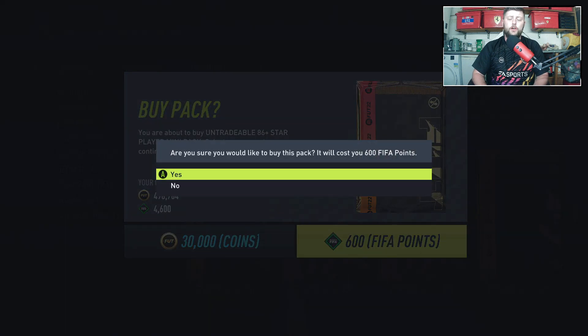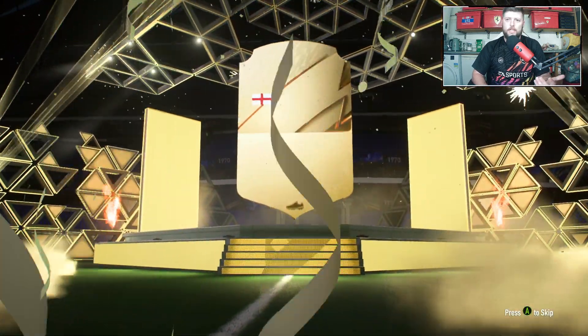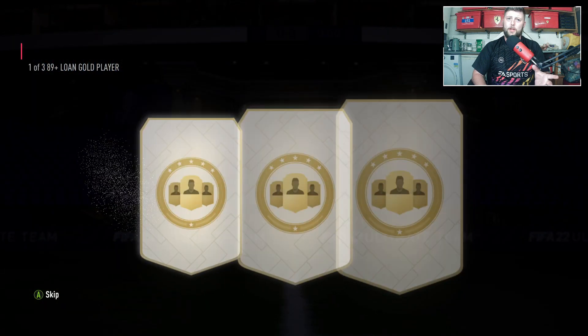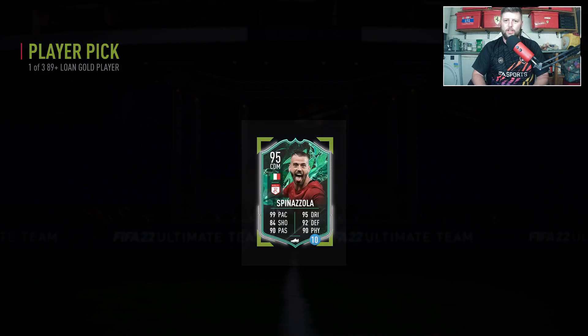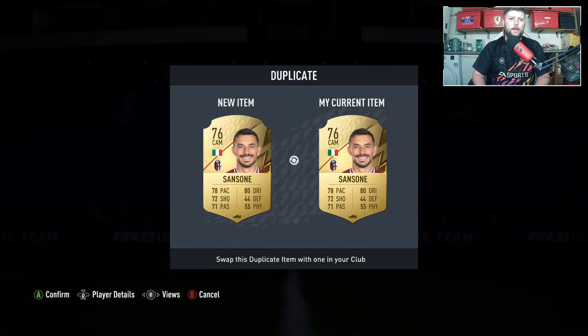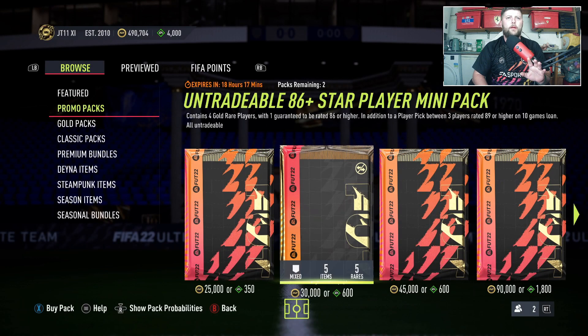The first one gives you an 86 plus player as well as a lone player pick. We get a walkout — obviously it's going to be Trent, 87-rated. The one thing with this pack is you also get a player pick of a lone gold player. I was hoping that would have specials even though it says gold — there's no way they're giving us a basic gold player pick. We already have 17 of him, which is absolutely crazy.